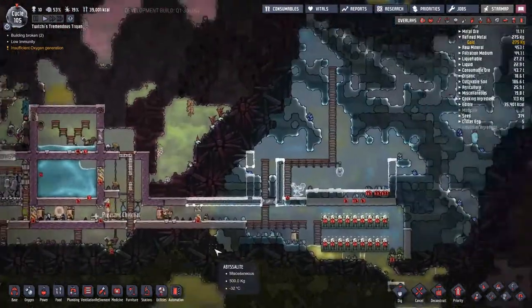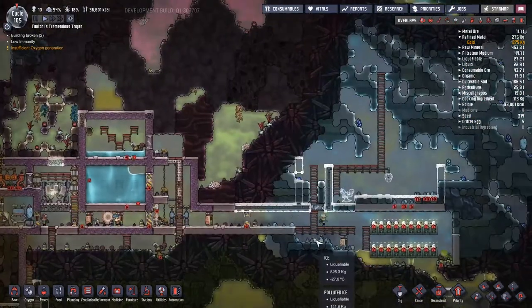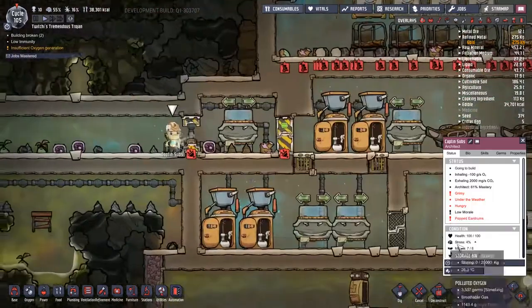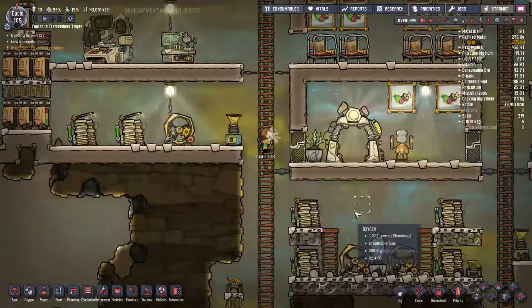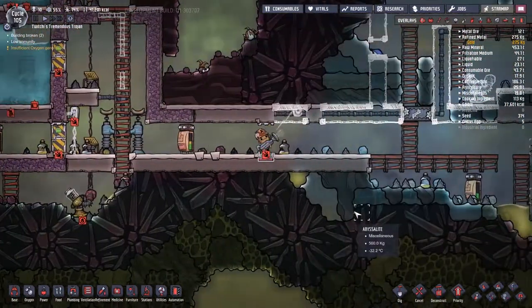Looking at this cold water tank, the first thing I want to do is get rid of that bottom ladder. The reason is I want to put a temperature sensor in there — we do not want water freezing. If we have little bits of water freeze into ice and then people fix that, no problem, but if it freezes in the pipe that's bad because we'd need to get a plumber in to fix everything.